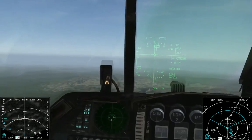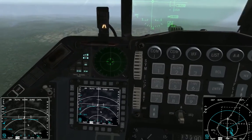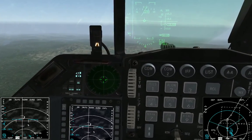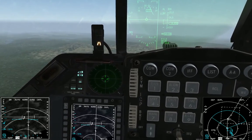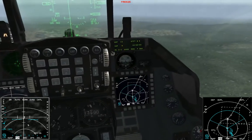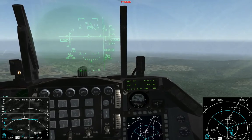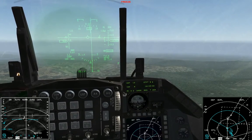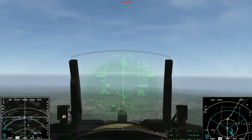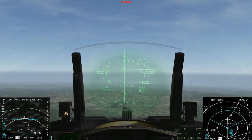By default, your radar is slaved to whatever steer point you have selected. So I can only slew my radar in a selective area around this steer point before it hits the stop and I can't slew anymore. Notice if I select my next steer point — steer point 6 — my radar is looking around steer point 6 and I can't get the cursor down over the target without hitting a stop. So it's very important that you have the correct steer point selected, or that you put a steer point over your target area for CCRP bombing.